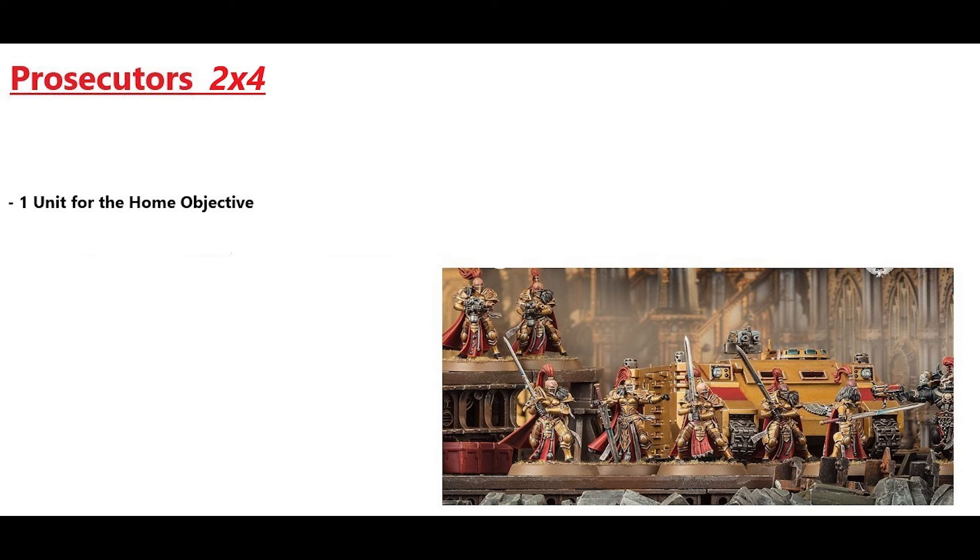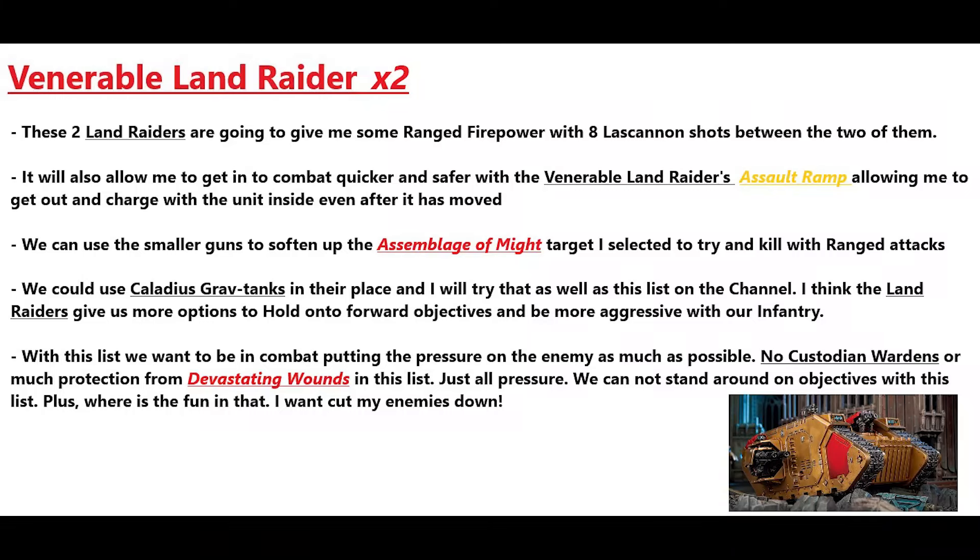The four Prosecutors are simply for standing on the home objective — 40 points and that's what they'll be doing all game. The two Venerable Land Raiders provide some ranged firepower with eight lascannon shots between them, and help get the Allarus units into combat quicker and safer via the assault ramp, allowing a charge even after the Land Raider has moved. We can use the smaller guns to soften up the Assemblage of Might target. I could use Caladius tanks in their place and will try that on the channel, but I think the Land Raiders give more options to hold forward objectives.